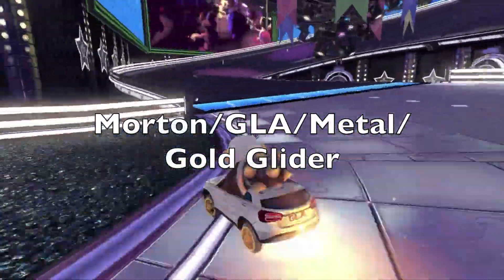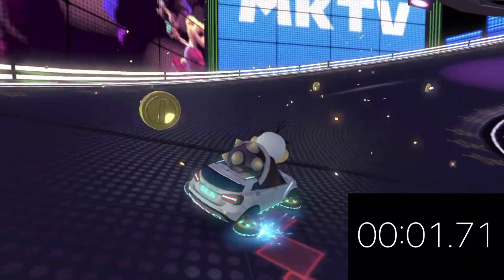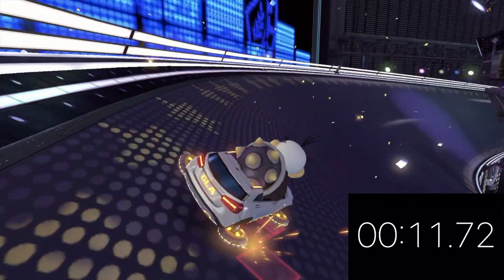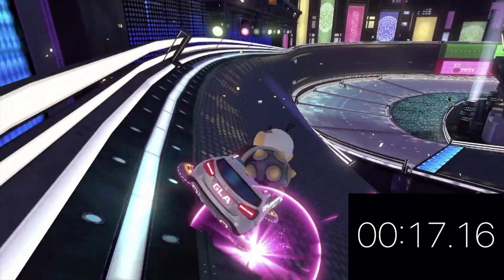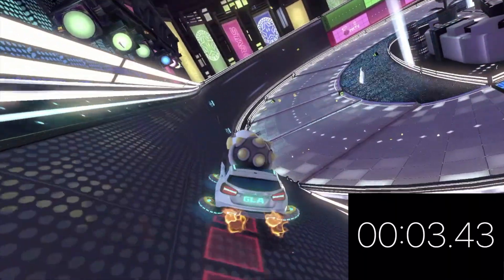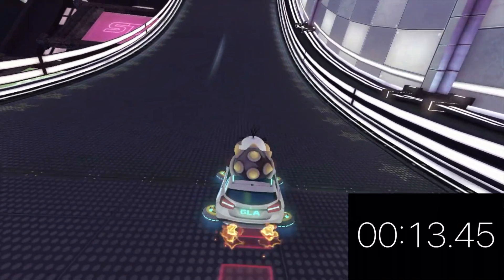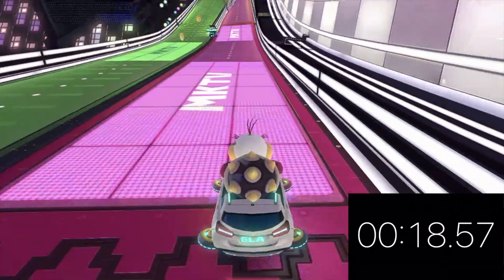So here is Morton. He is on a combination with a really bad Mini Turbo stat, so that means it's going to take him a longer time than any other combination to charge a Pink Mini Turbo. This is slowed down, so it's not actually going to take him 17 seconds. As you can see, it took him 17 slowed-down seconds to charge a Pink Mini Turbo, and now we are measuring slowed down how long it will take for a Mini Turbo to actually last — and the more the better for this one. Alright, so it's 18.57 seconds.